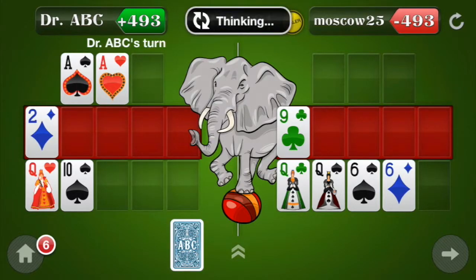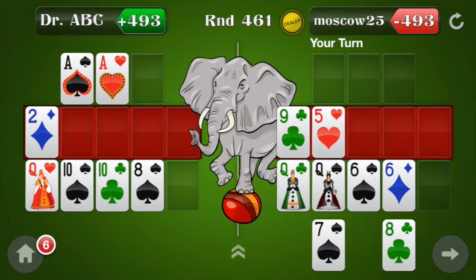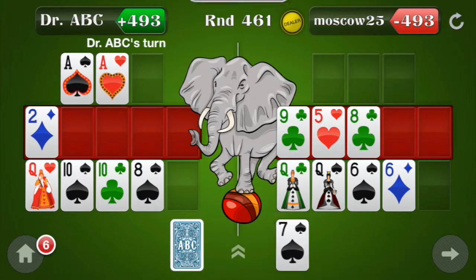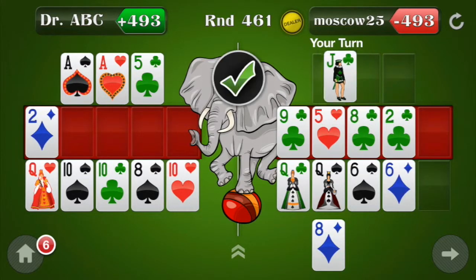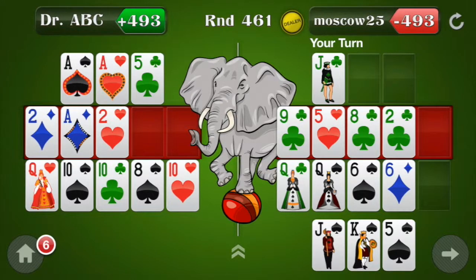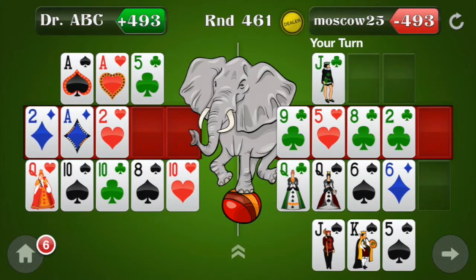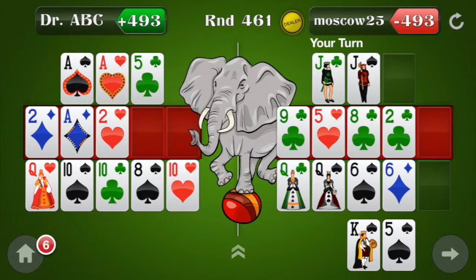Here again, I'm not going to make Fantasyland in the middle, so just make sure I make some sort of low so I don't foul. Otherwise, all I'm trying to do is catch a big pair up top. Not doing a great job so far. And my opponent already fouled. Dr. ABC definitely plays this game suboptimally and makes a lot of mistakes.